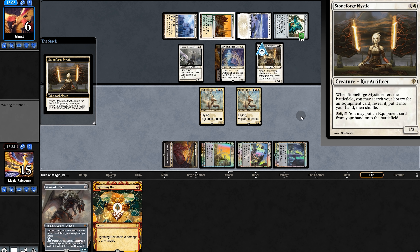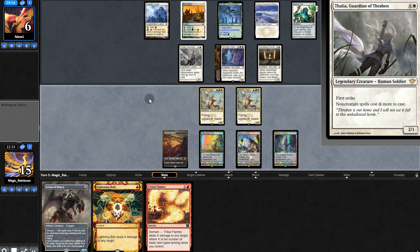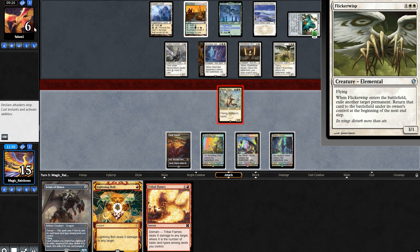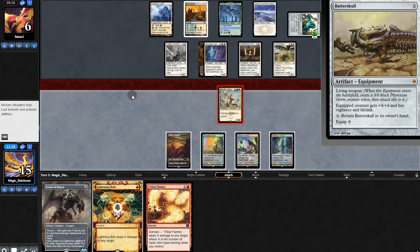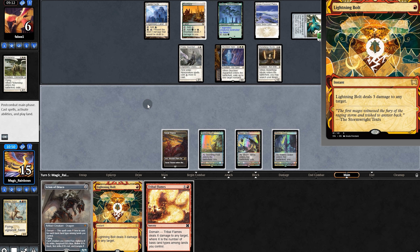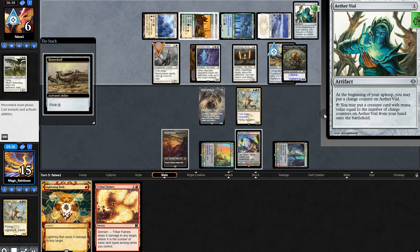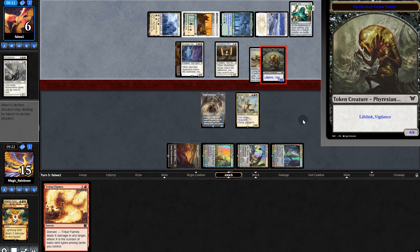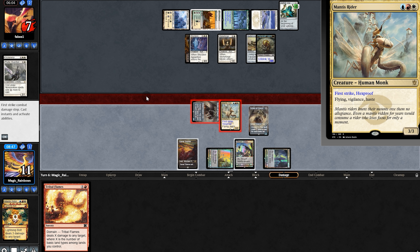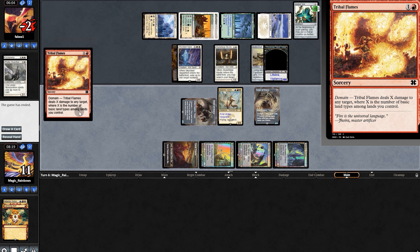Land tapped on opponent — activate Vile. Stoneforge finding Batterskill. Vile goes up to three. Opponent passes. Tribal Flames — even though Thalia's kind of in the way. Spank for six. Opponent activates Vile, getting Mantis Rider. Hit Bolt — promised to take three. Then they attack with Batterskill, which will happen anyway. If it weren't for Thalia, we go Tribal Flames Lightning Bolt for the win. But one mana short — so instead play Scion. Batterskill comes down, we get back Mantis Rider. Opponent tries to equip Thalia — we just Bolt Thalia. Thalia's gone. Attacks with Batterskill, we'll take it. They go back to ten. We draw Scion, lay it, spank for seven. Opponent takes it — we have Lethal. Turtle Flames — and there it is.